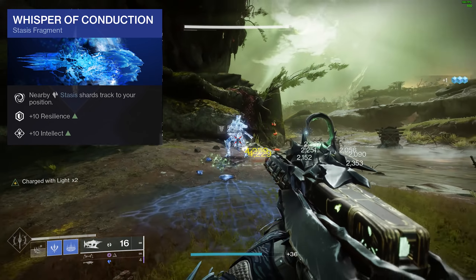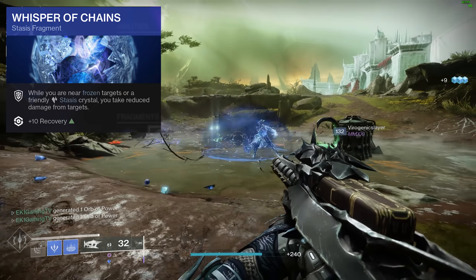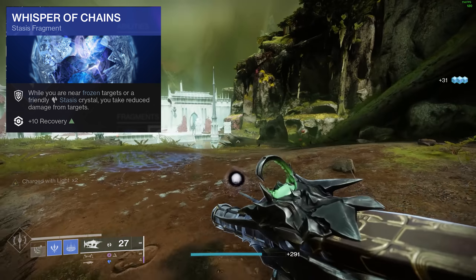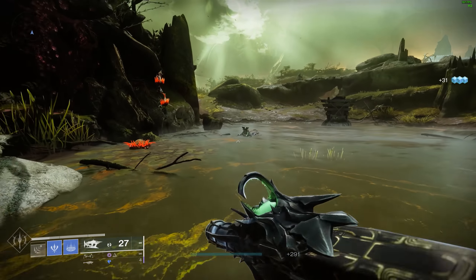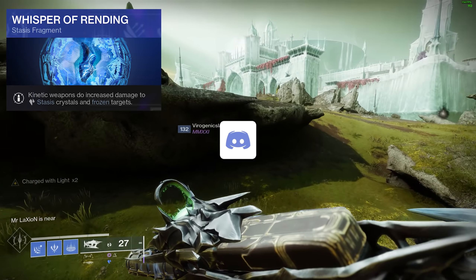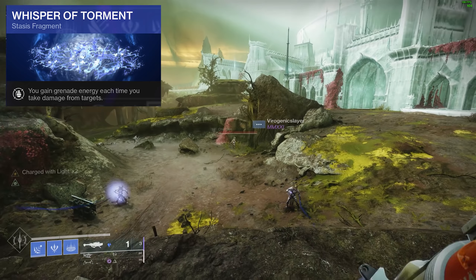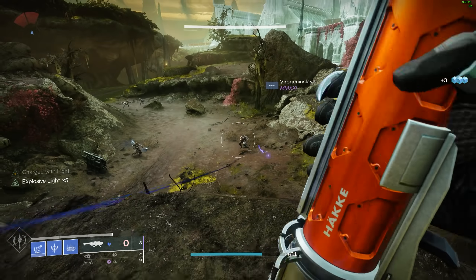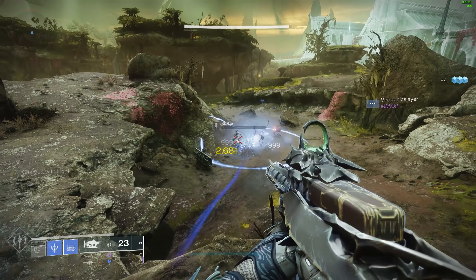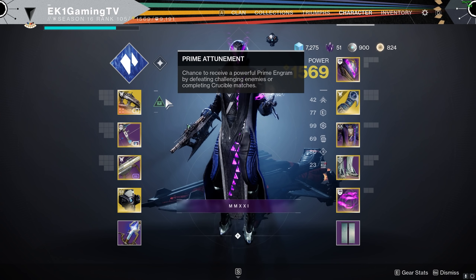For the fragments we're going Whisper of Conduction — nearby Stasis shards track to your position, giving you 10 resilience and 10 intellect. Whisper of Chains — while near frozen targets or a friendly Stasis crystal, you take reduced damage. This gives 10 recovery. Whisper of Rending — kinetic weapons do increased damage to Stasis crystals and frozen targets. And Whisper of Torment — you gain grenade energy each time you take damage, so especially for GMs you're going to have your grenade back pretty much all the time.